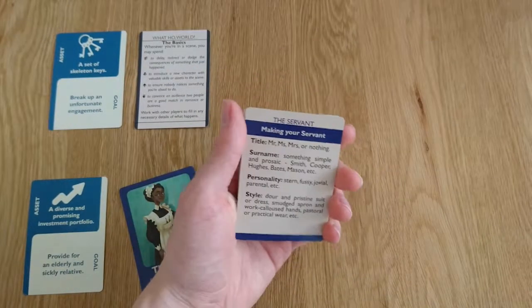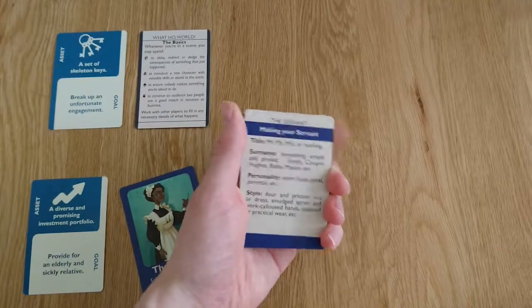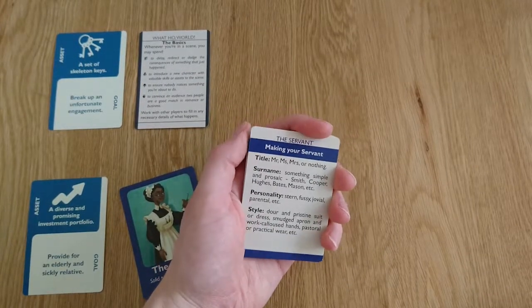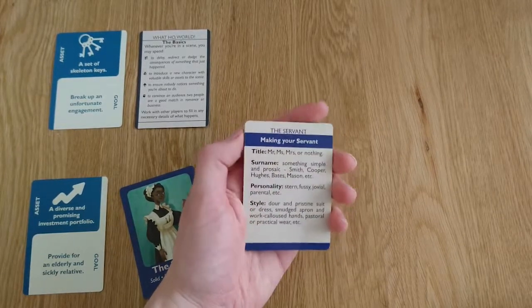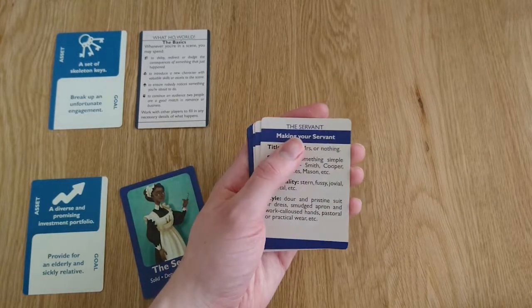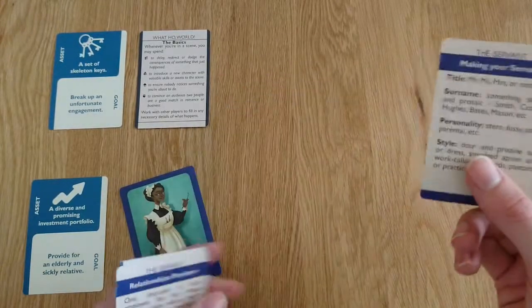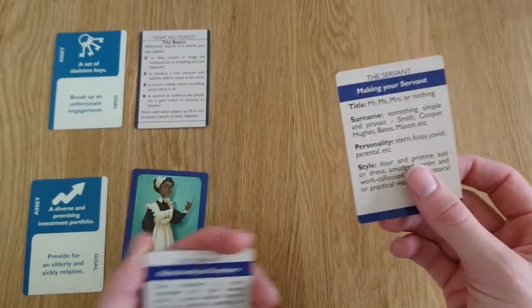First up, you have the Making Your Servant card — for our decks, you'll be making the Gadabout, etc. This has a bunch of prompts you can use to guide you in making that character: a name idea, personality ideas, what they look like, their appearance, etc. Once you've decided on some of these — and of course you can go off menu if you have a good idea — you can flip it over.